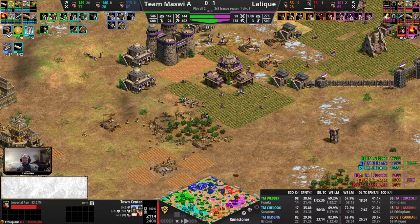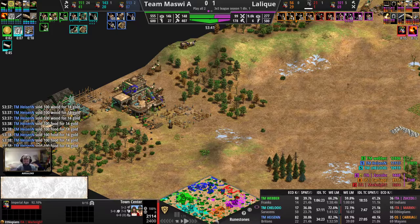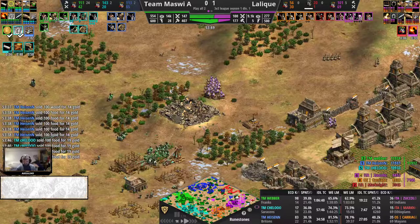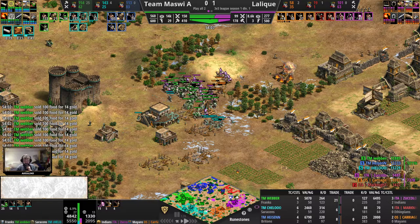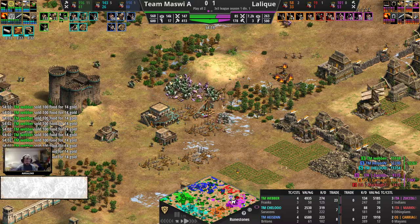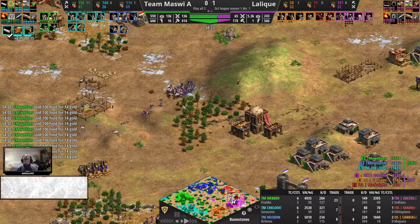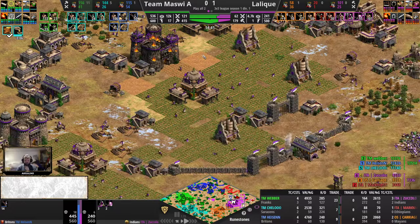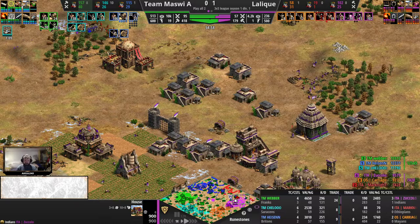Some Indian stables in the middle for Zucolo, sneakily replenishing the Imperial Camel numbers. While Heisen seems to have a personal agenda against the Ethiopians — really, really after Mark Knight. 22 villagers, 1 crossbowman for Mark Knight. Maybe he will at least make it to Imperial Age, but that might be the last thing happening as well — because there's no way back for Lalique here. They will be going into a 1-1 here for this league match. The trade is also running for Team Mazvi — trading top corner. Weber with 20 trade carts already, making it easier to replenish the Paladin numbers. Paladin versus Imperial Camel — never a good trade, but with arbalests to help out, shouldn't be an issue. Lalique still fighting here — they have the fighting spirit. But Mark Knight is basically out of the game.